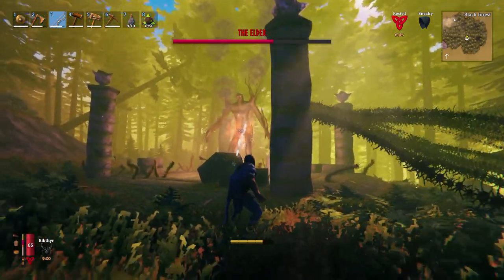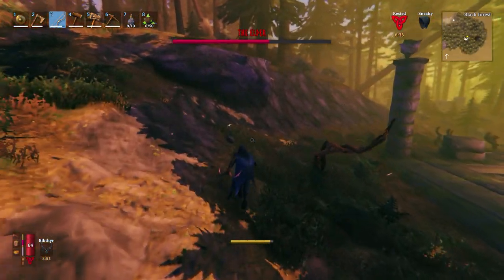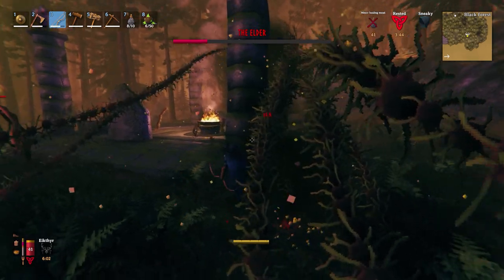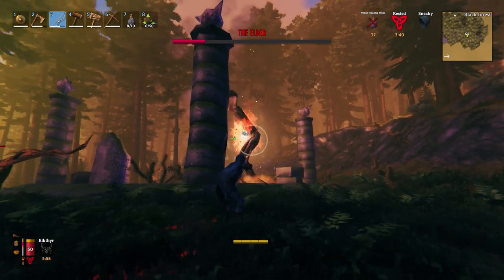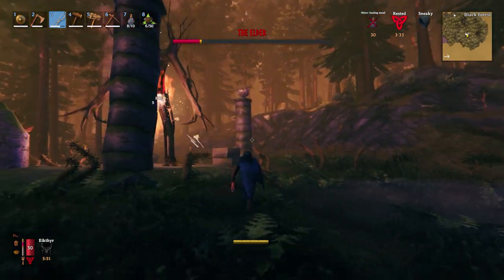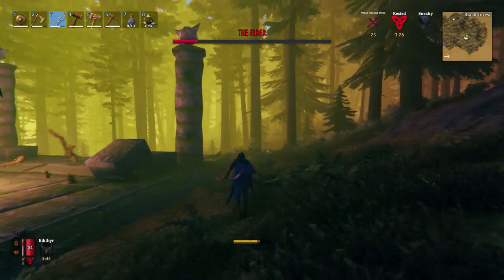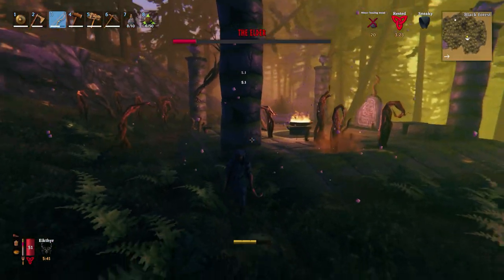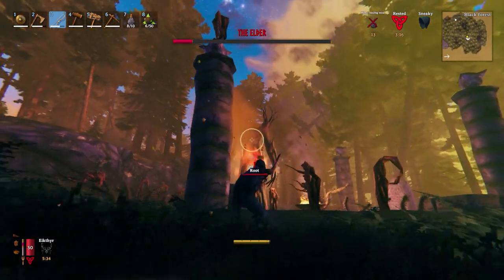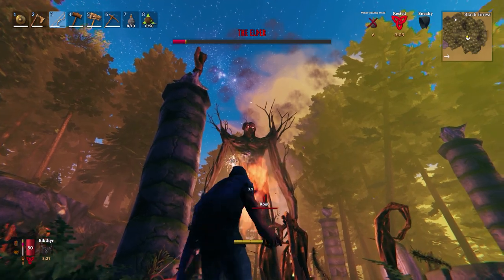Doing pretty well here. So you just stay there — it's summoning some more roots. I kind of feel like staying behind the pillars is a little bit of an exploit, but of course it's still in early access and they can change this. I feel that these pillars should probably be able to be destroyed, so that your cover is blown — otherwise you naturally just want to go to each corner and fire. That ability can pretty much take out trees and big stones and rocks, but as long as you're behind one of these pillars you're completely safe from it.